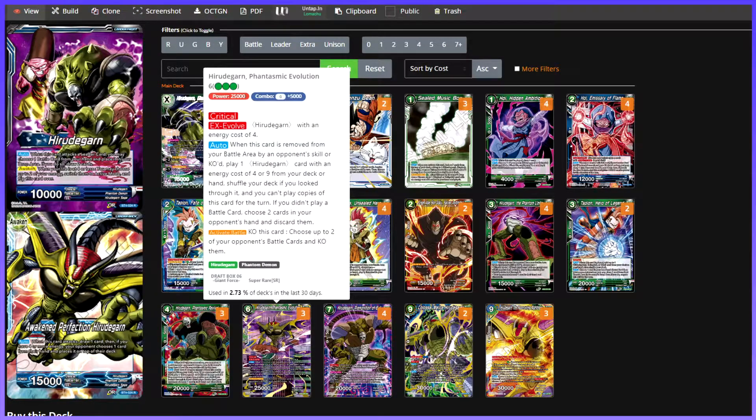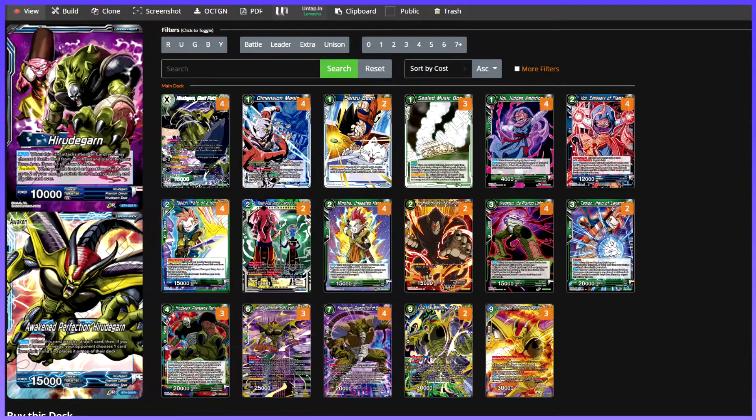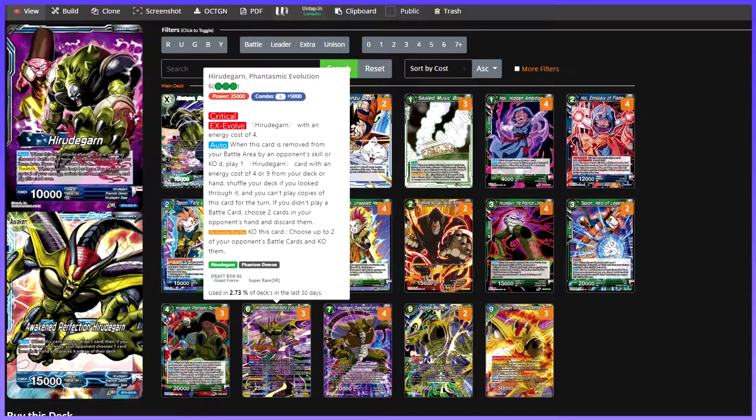Evolucionamos al de coste 6, que es un 25 con Critical. Podemos evolucionarlo desde un Giro de Garn de coste 4, así que si el rival no quiere matarlo, le hacemos un X-Evolve gratis. El Trunks nos da bastante igual porque vamos a poder jugarlo desde la mano. Tiene el mismo efecto: cuando lo remueven o lo hacen KO, seleccionamos un Giro de Garn de coste 4 o 9 del deck y lo ponemos en mesa. No podemos jugar copias de esta carta durante el turno, y si no has jugado ninguna battle card, coges dos cartas de la mano de tu oponente y las descarta. Muy importante: en batalla, le haces KO a esta carta y le vetas dos cartas al oponente. Es decir, podemos petarlo para bajar un 9, o petarlo para que el oponente descarte dos. Es como un Zamasu de coste 7 pero más bestia.